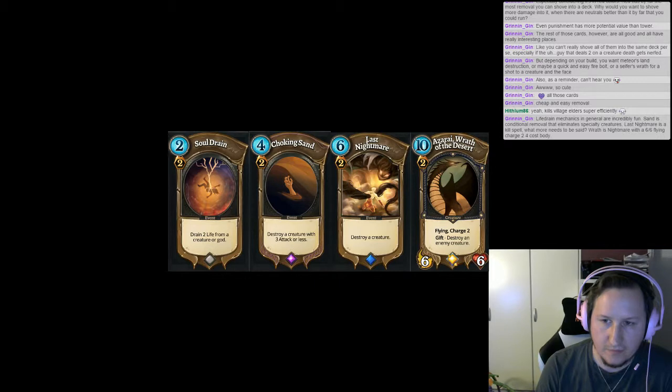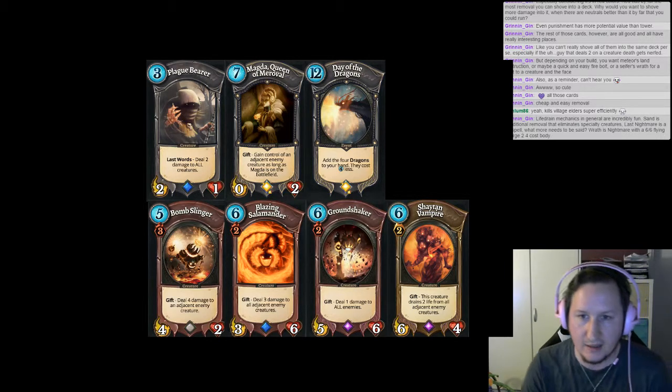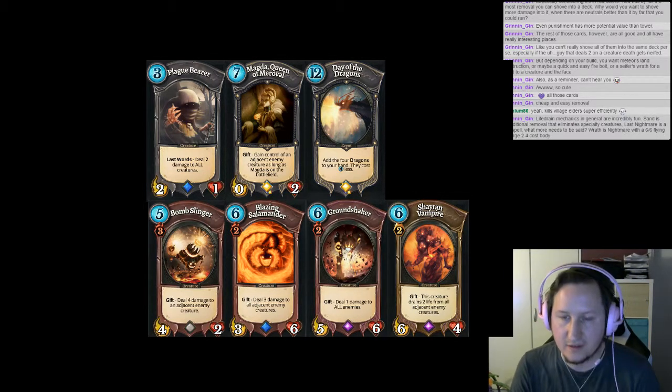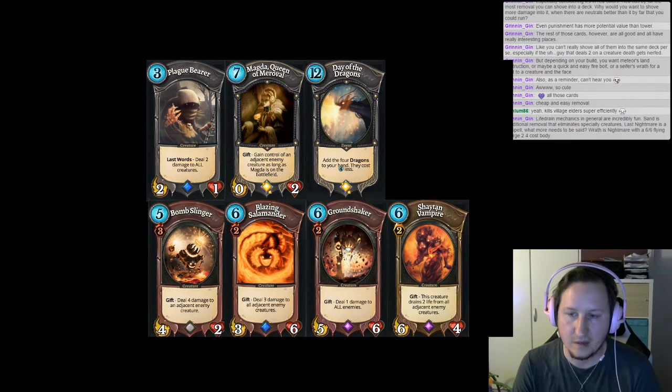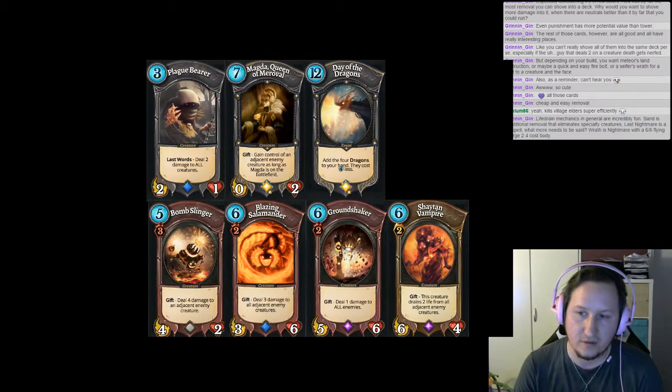So these were the typical removal cards, and then I added these that have last words or gifts that can also act as removal. I realize now that we already talked about all the dragons except the green one. Well, the green one is not removal. So there are a bunch of cards that can act as removal, but not really the same turn they are played.